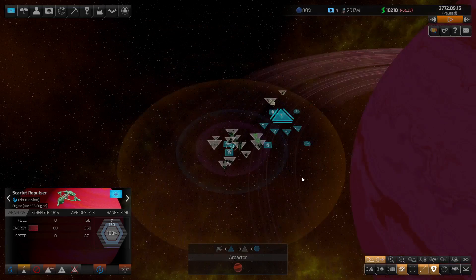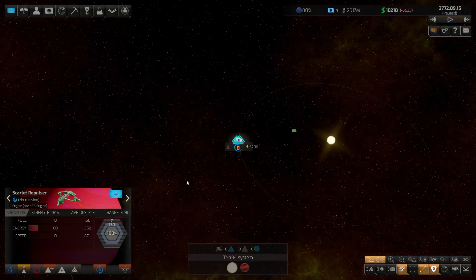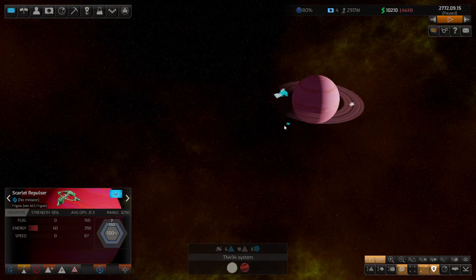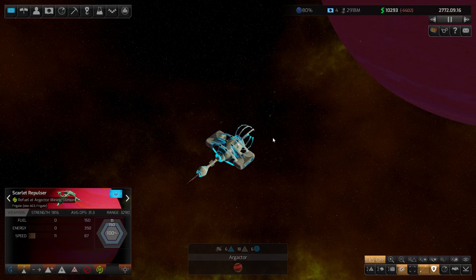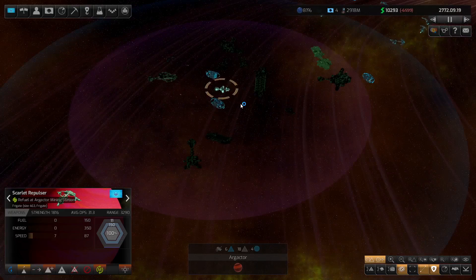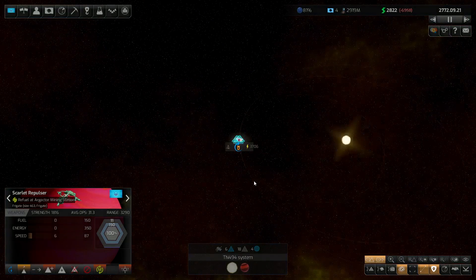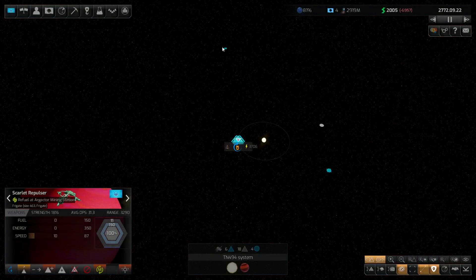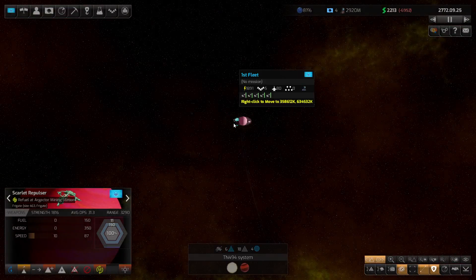We'll make it a manual ship. Let's just go across here and tell it to refuel. I think I'll keep it back in here. Fuel tankers are off doing other things — that's fine.